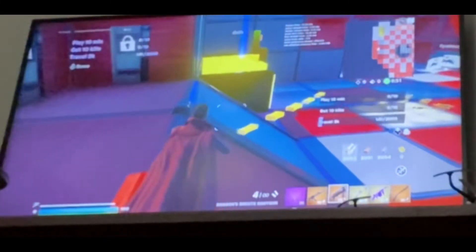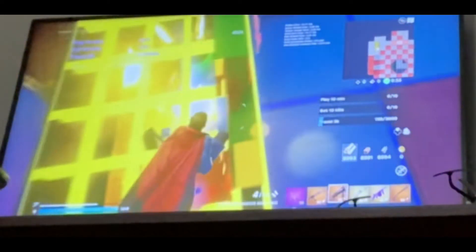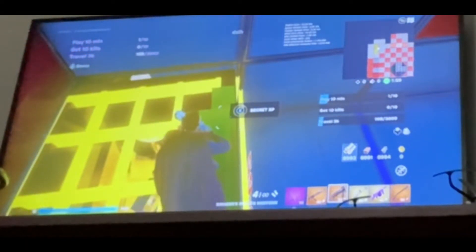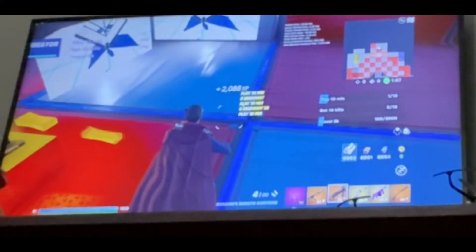Alright, ready guys? So get on top of here, then jump on this, then jump up here, and you should see this — secret XP. Hold that down. It should teleport you over here. And look at all that XP I'm getting!